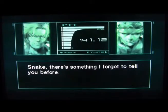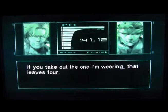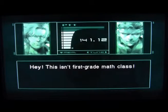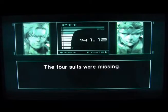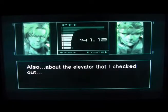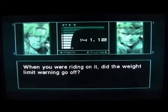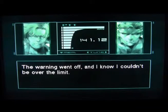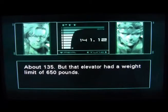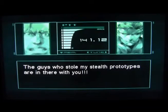Snake, there's something I forgot to tell you before. What? There were five stealth camouflage prototypes in my lab. If you take out the one I'm wearing, that leaves four. This isn't first grade math class. I thought I'd get one for you, so I went back to the lab and the four suits were missing. Also, about the elevator — it's really strange, it was like someone was intentionally holding it. When you were riding on it, did the weight limit warning go off? The warning went off, and I know I couldn't be over the limit. How much do you weigh? About 135. But that elevator had a weight limit of 650 pounds — it would take at least five people to go over that limit. Look out, Snake — the guys who stole my stealth prototypes are in there with you.